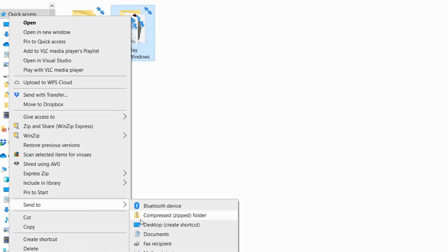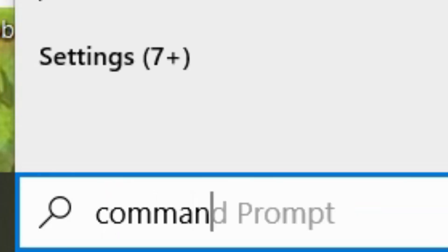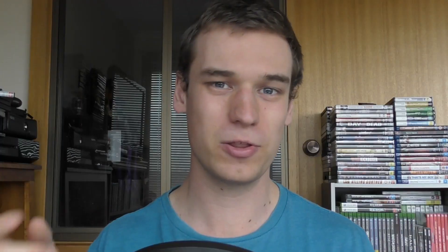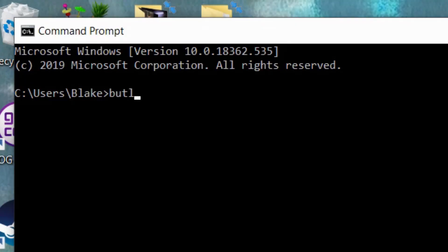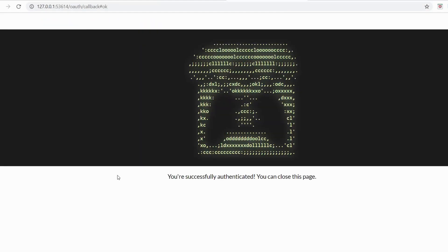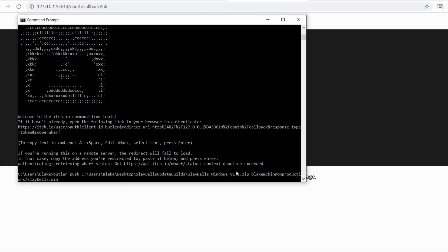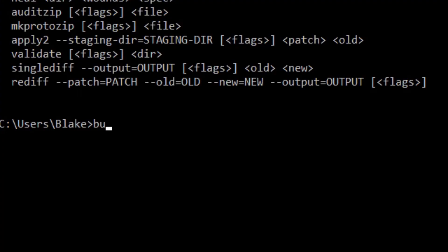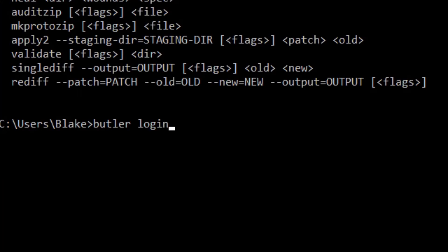With the files zipped up and ready to go, it was time to upload them to itch.io. To use Butler you have to use the command prompt, and luckily I'd already tested this out before thanks to a very helpful YouTube video which I'll link in the description, so I already had Butler set up. But for some reason it was making me authenticate my account over and over again. After trying a lot of different things, I completely logged out of everything — Butler and the command prompt — and just logged back in again, and I was able to authenticate my account.